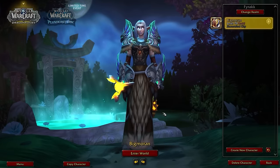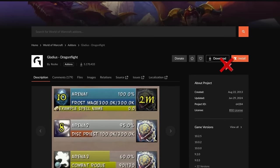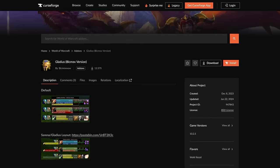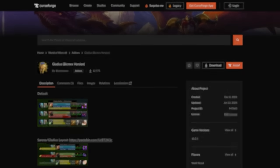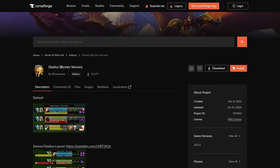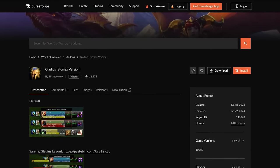Now we need some add-ons, so let's start with the absolute essentials. Did you know there is a better version of Gladius? Hold off on installing it from Curse just yet — skill-capped contributor Bicmex created a custom version of Gladius which includes more spells, a fixed DR tracker, and even an interrupt lockout timer. This is why we prefer his Gladius over other popular alternatives like S Arena or Gladius EX.